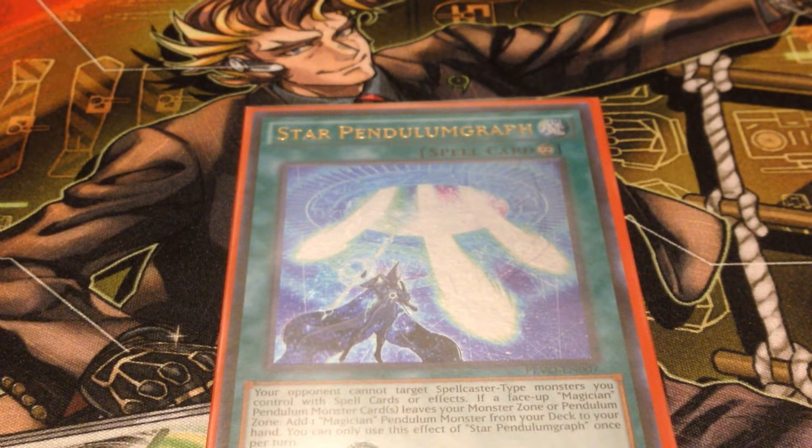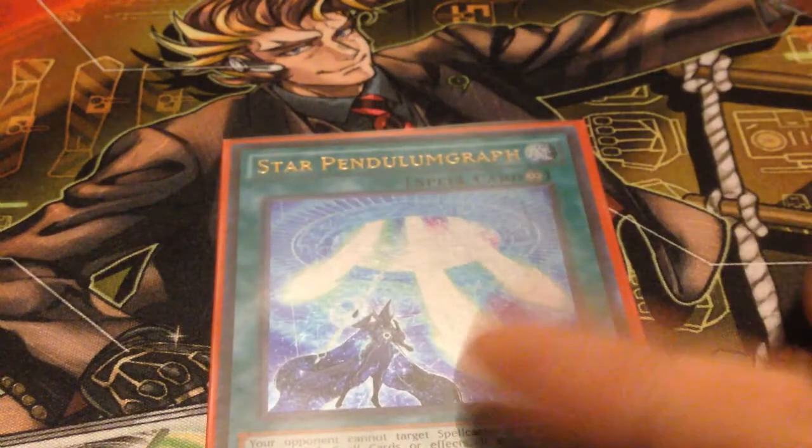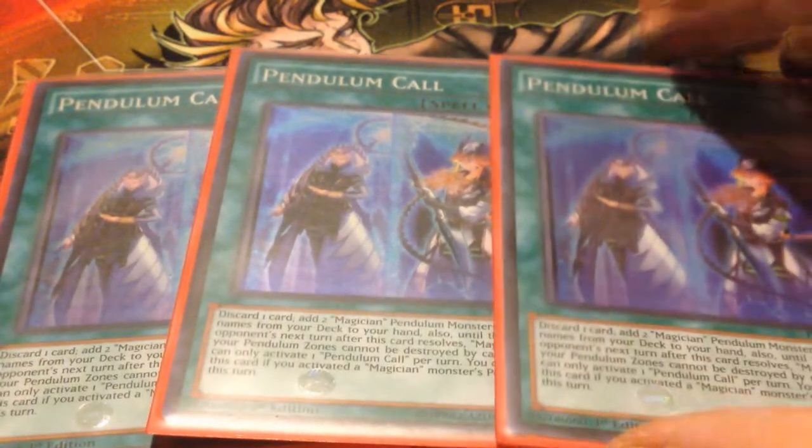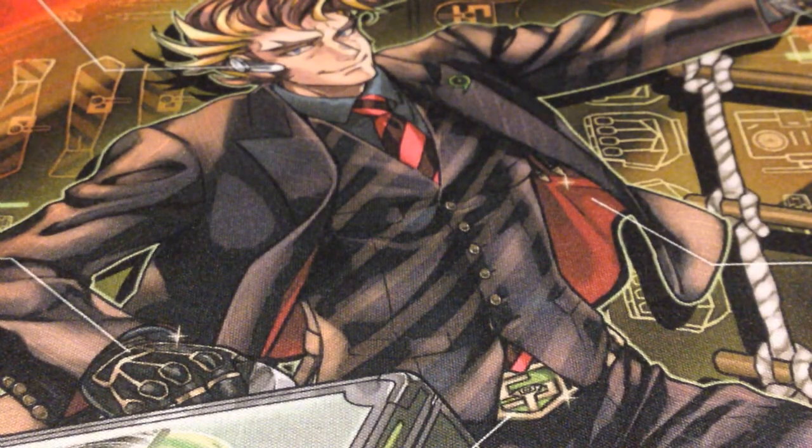For the spells, we played one Star Pendulum Graph — this card is actually really insane, I like it a lot, probably one of the better cards. One Margeki. Two copies of Pot of Desires — I like that card, it's good. Double Duelist Alliance — some people were telling me to play three, but I just don't like the fact that this card's a hard once per turn; if it wasn't, I would definitely play three. Your targets include both Pendulum Graphs, Double Iris, and Pendulum Call itself. That's another reason I didn't want to play too many Duelist Alliances. And then Triple Pendulum Call — this card never got Ashed, it's amazing, probably one of the best cards in the deck. It makes your scales so much stronger because your scales don't pop themselves.